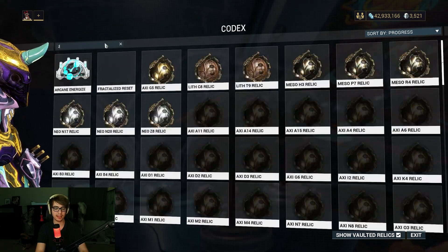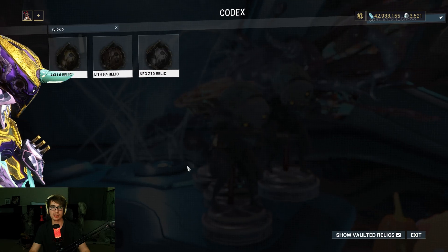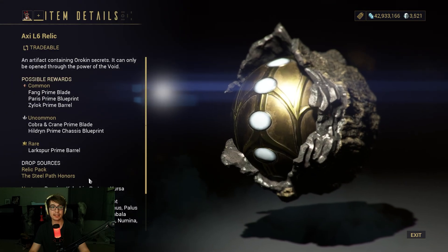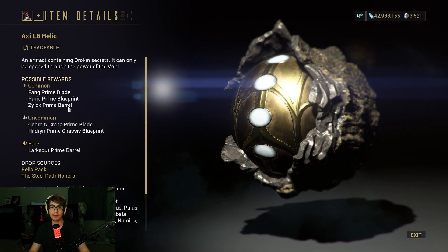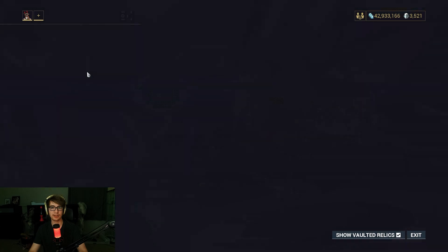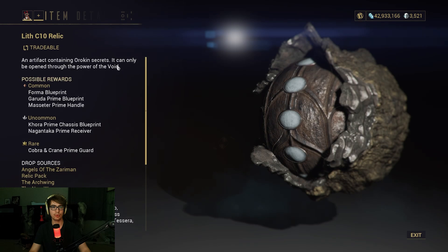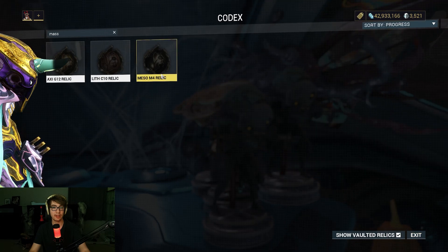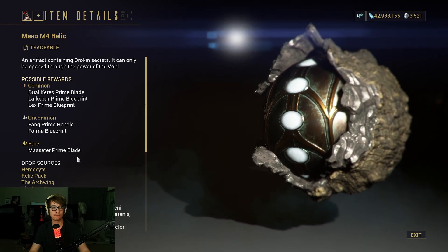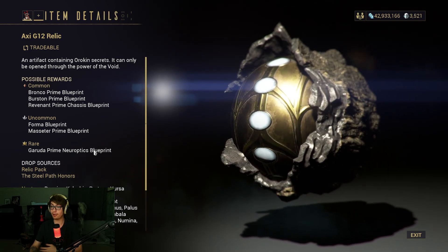If we take a look at the Zylok Prime, Lith R4 is the Zylok Prime receiver, Neo Z10 is the Zylok Prime blueprint, and Axi L6 is the Zylok Prime barrel. The Meseter has Lith C10 for the Meseter Prime handle, Meso M4 for the Meseter Prime blade, and Axi G12 for the Meseter Prime blueprint.